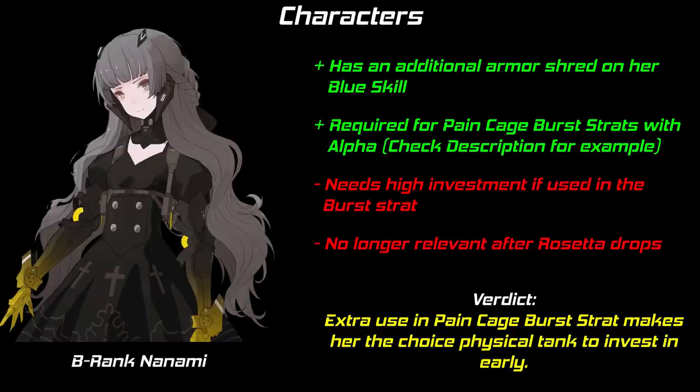At SSS rank, she is the default support class unit for physical teams and outclasses her S-rank version in matters of support — definitely worth investing in long term. B-Nanami, a physical tank, is a bit more niche. Unlike other tanks, she has an additional armor shred on one of her skills, which enables pain cage burst strats in combination with Alpha. To be able to do this without restarting each boss 100 times, you want to liberate/awaken her. This, though, is very costly and might not be worth it for only pain cage early on.